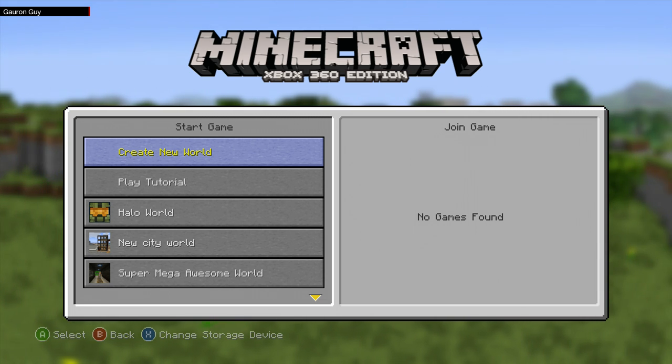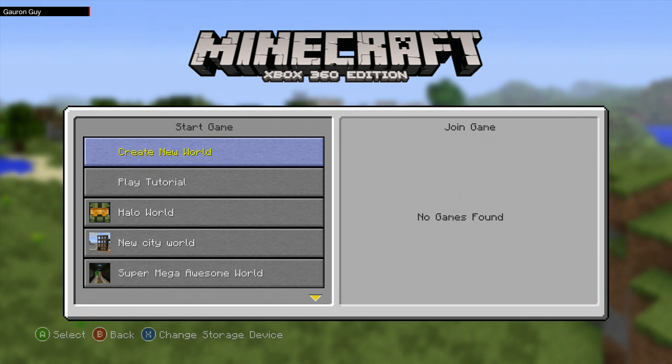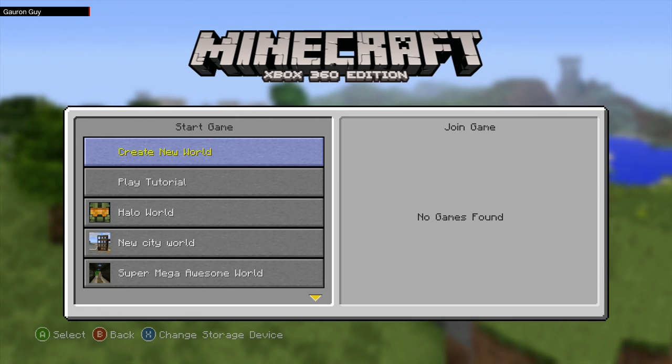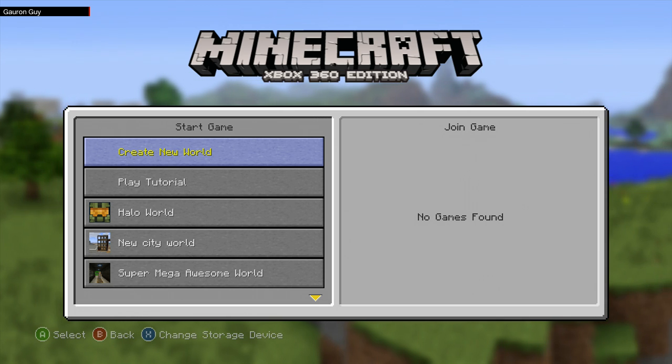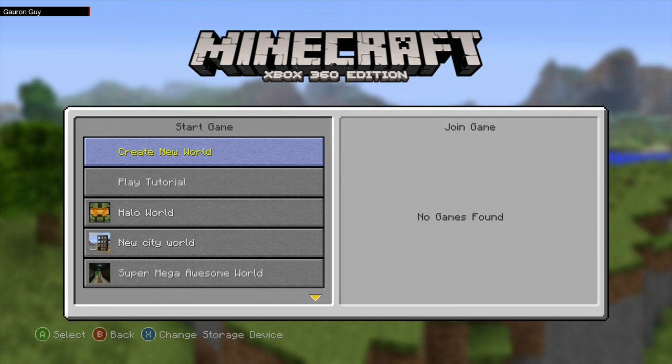So what we're going to do in this video is give you a quick tutorial guide of how you are able to upload your creations, your worlds, to the Xbox One games console from your Xbox 360 console. This is the same process from what I know with the PS3 to the PS4, maybe slightly tweaked.